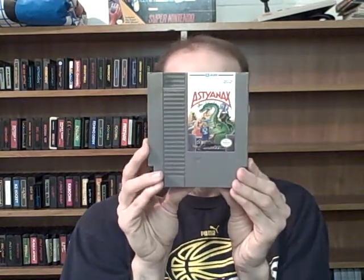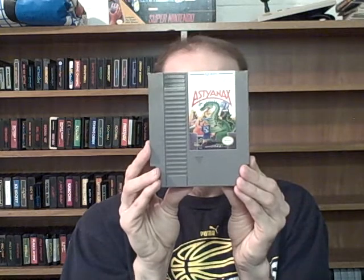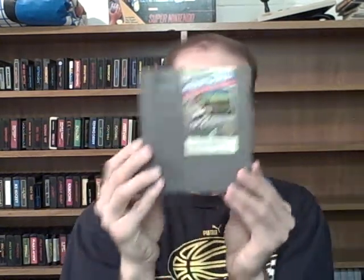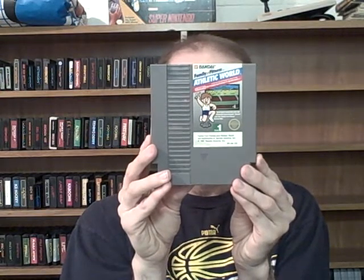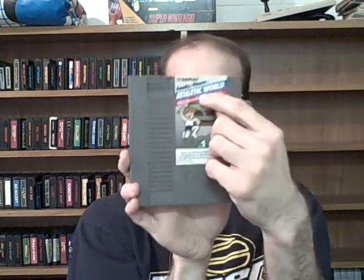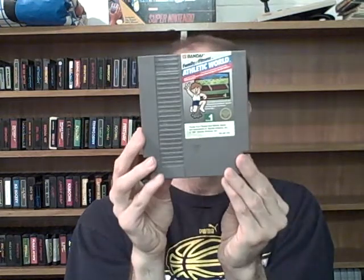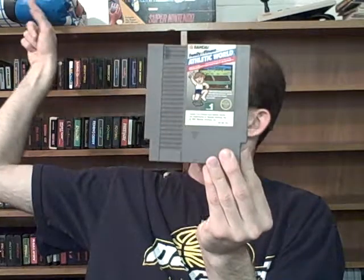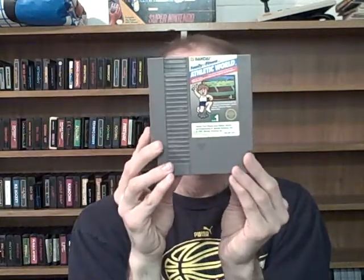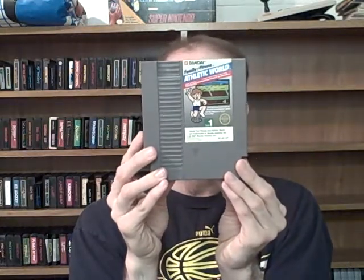AstianX. Athletic World — this is very interesting. Right here it says Family Fun Fitness; it's actually the precursor to the Power Pad, which is that one thing right up there. This is one of those Power Pad compatible games, in case you don't know.